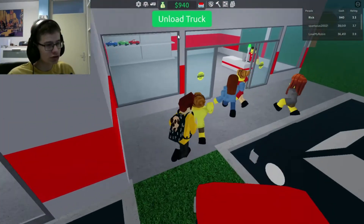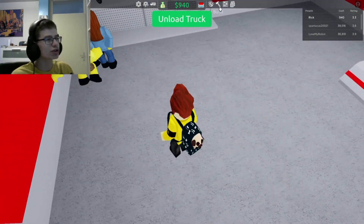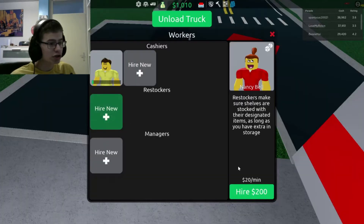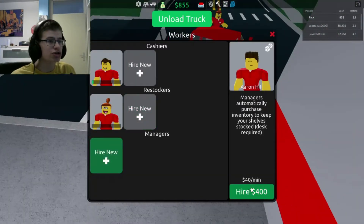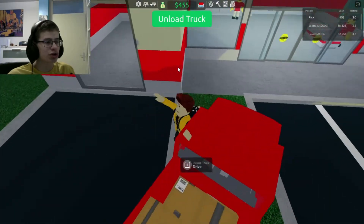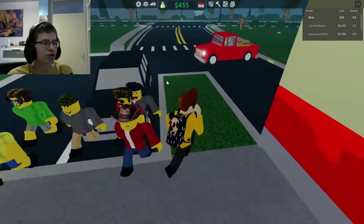Unload the truck. Oh, that's a whole family right there. I actually need to build things — well actually I need to buy things. Stocks in the shelves. I actually need to restock everything, so I'm going to hire this. The managers — purchase this inventory. Oh, you need a desk for that. Oh gosh. How am I going to do this? I'm getting stressed.